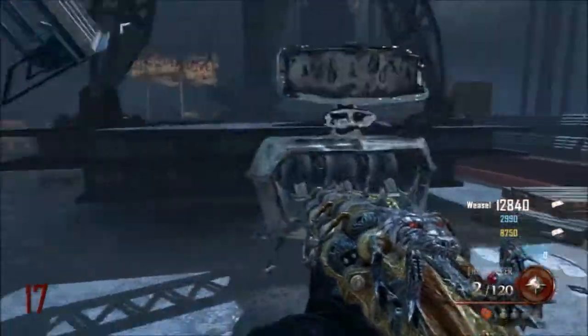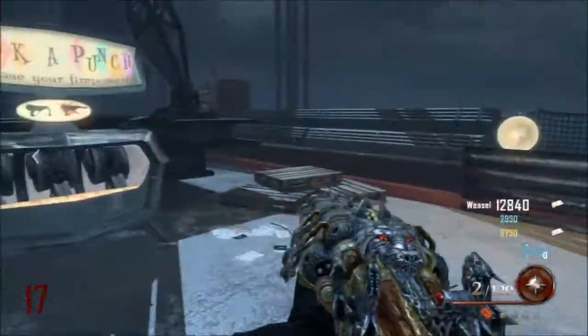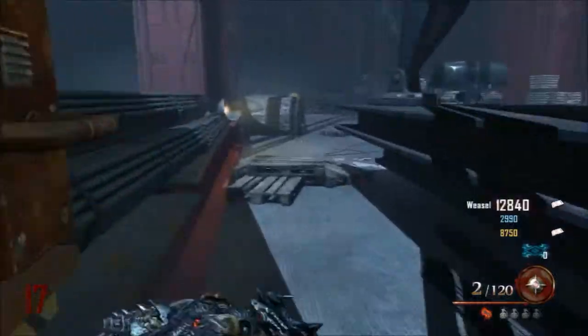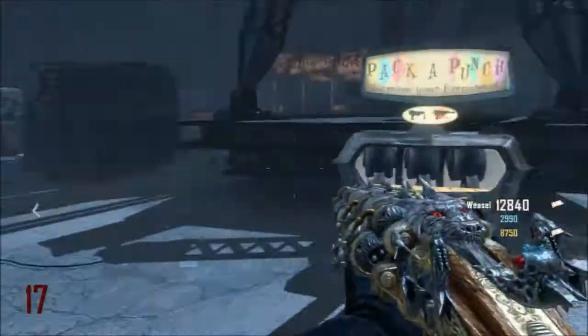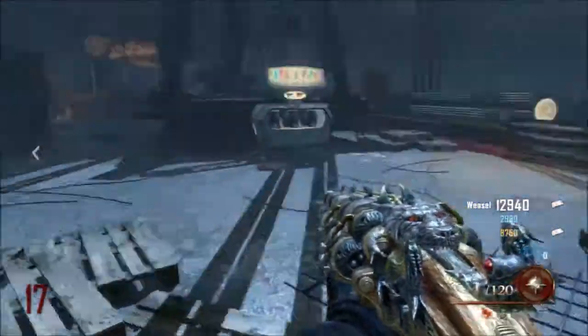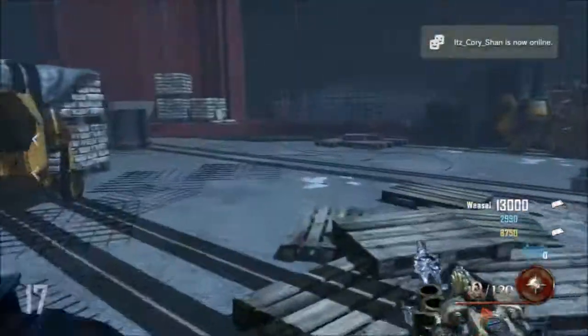You can also complete a challenge where you throw your Hell's Achievers at these skulls and you get the Blunder Gut upgraded. So you can get it that way if you don't want to go through the mystery box, but I really recommend you try the box because this is one hell of a gun.